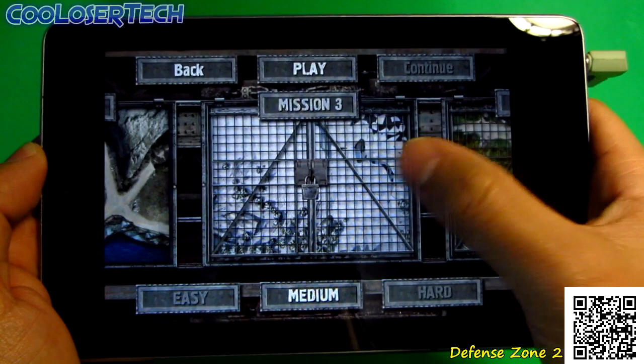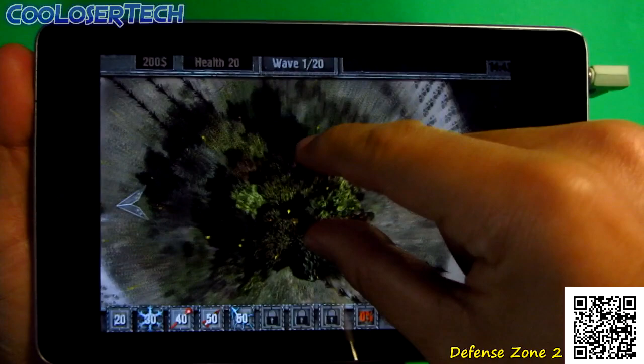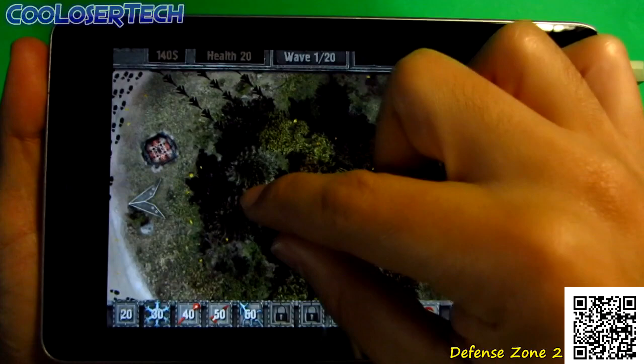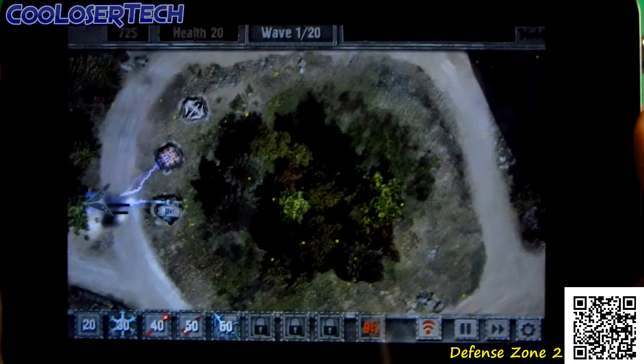Let's get it on with the best games of the week, and I'll start it off with Defense Zone 2. Press Begin and you'll see different mission areas to unlock. Keep it on medium and press Play. It's a power defense game — you got footsteps showing where enemies will cross. You can zoom out to see the full screen and zoom back in for more detail. Drag out your defenses; money is shown up top so you can still build.